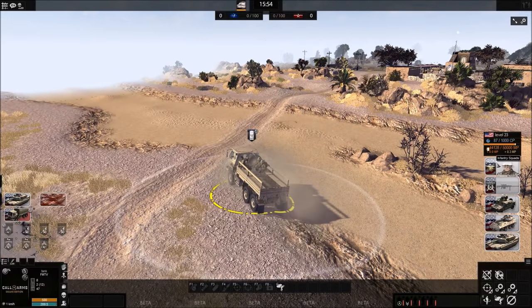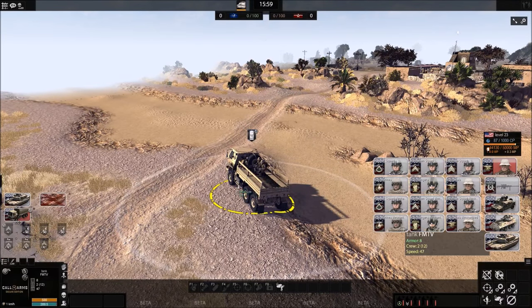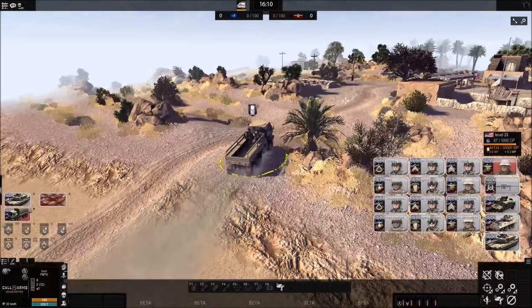You can purchase mechanized units under the Infantry tab. Mechanized units will come inside of a vehicle. You can use this vehicle to transport your units into battle quickly.